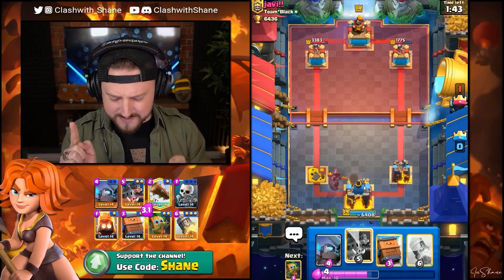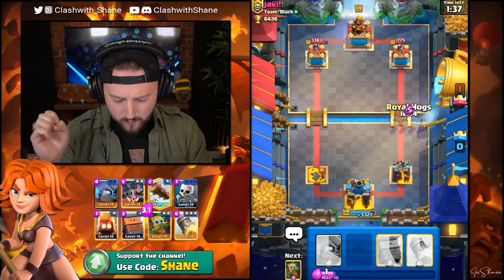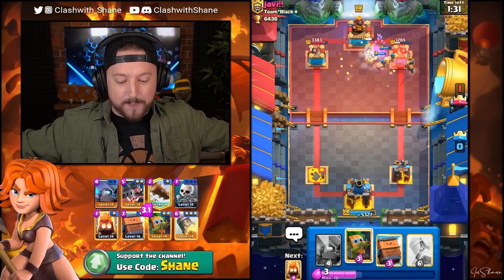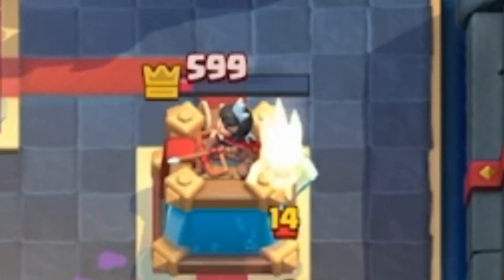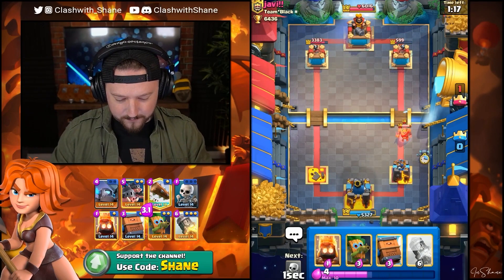If I go Royal Hogs all one lane, do y'all think he's got Skarmy? The Knight goes down, but we get two Piggies in there for some damage. Let's bring the tower down within Rocket range. Rocket does 591 damage and the tower is at 599. So all we need is a Rocket plus a Log Spell.